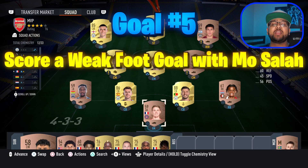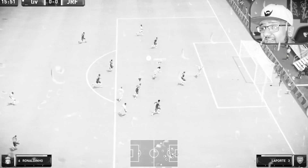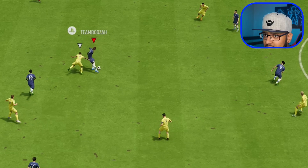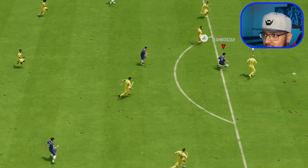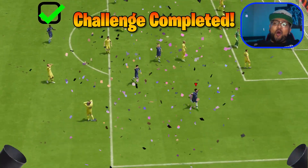Goal number five: score a weak foot goal with Mo Salah. Don't concede first - oh my God, we've conceded first again. We are just discarding packs everywhere, man. Salah - yes! That's the weak foot goal we were looking for. Come on.